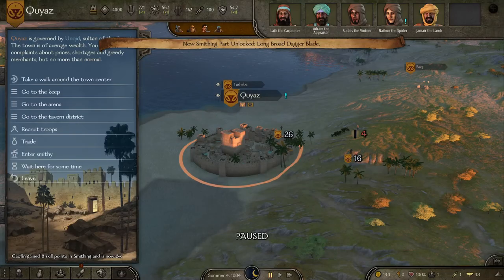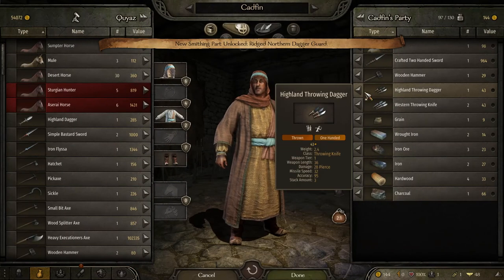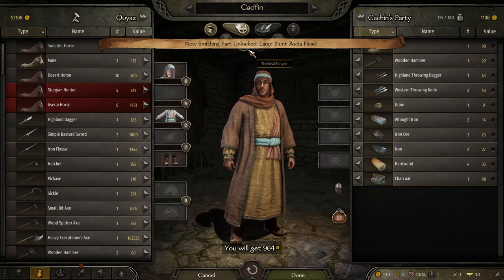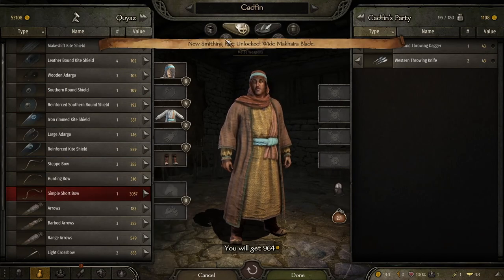We level up eight times in smithing, go to the trade screen, and sell our sword for 964 coins. That's a pretty good return — can't say I'm upset with that.